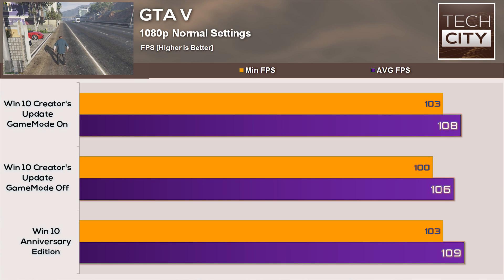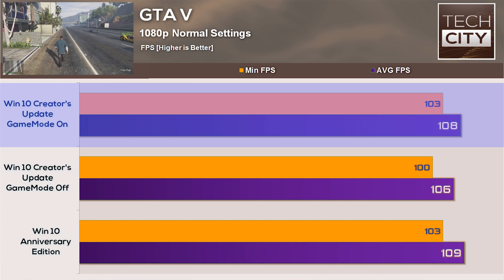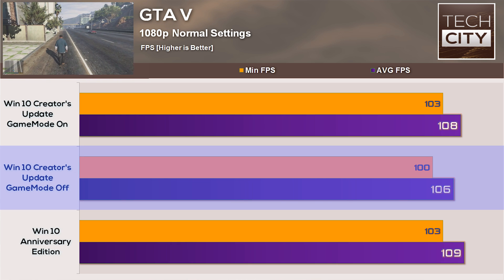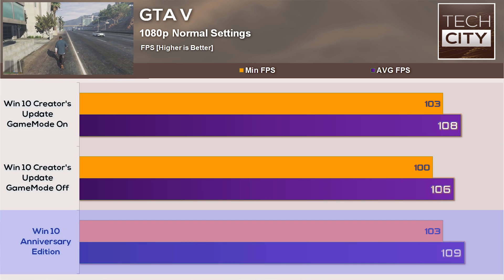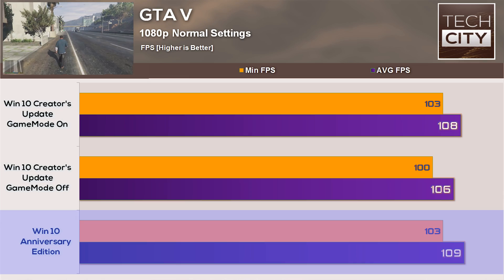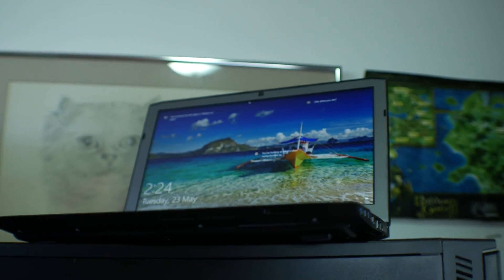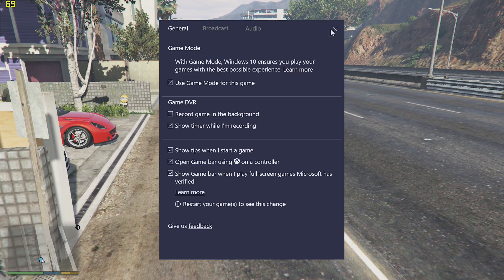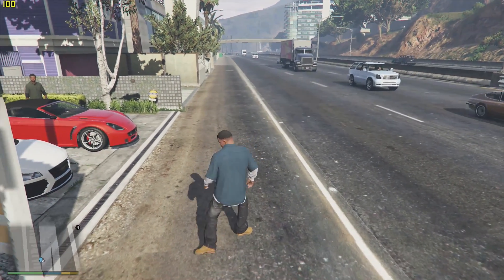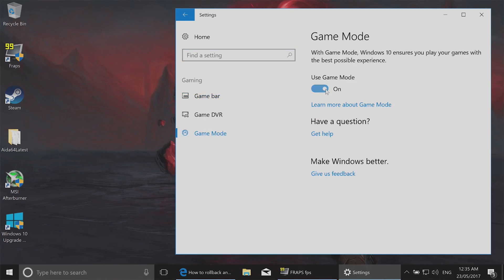The last game is GTA 5. With Game Mode on, we scored 108 average FPS with a minimum of 103. With Game Mode off, 106 average with a minimum of 100. And the Anniversary Update scored 109 average with a 103 minimum. So the raw FPS figures show that on this laptop, which is more sensitive than a high-end desktop, there were no big differences — though the Creators Update with Game Mode and Game DVR disabled scored the worst of all three.